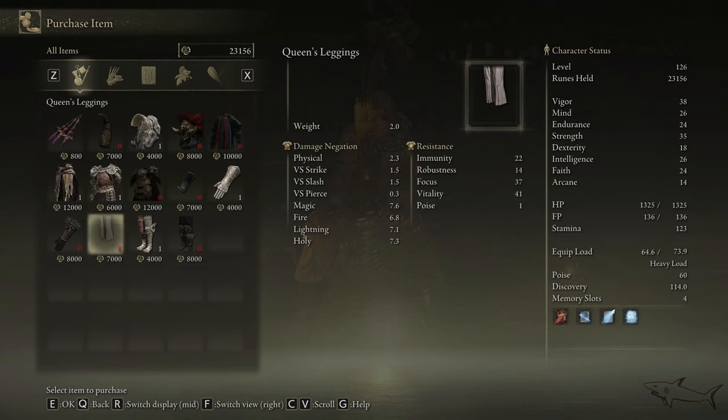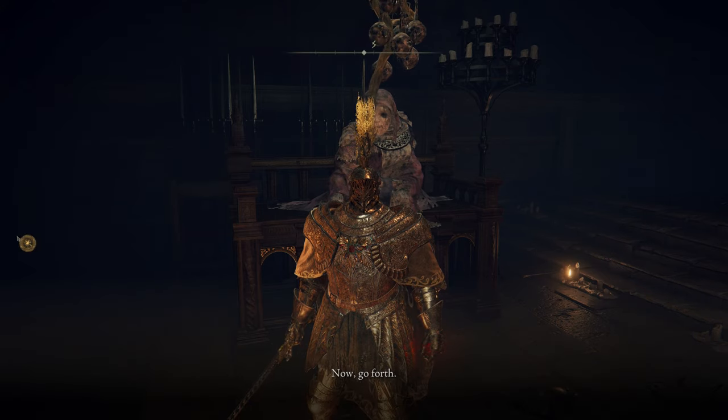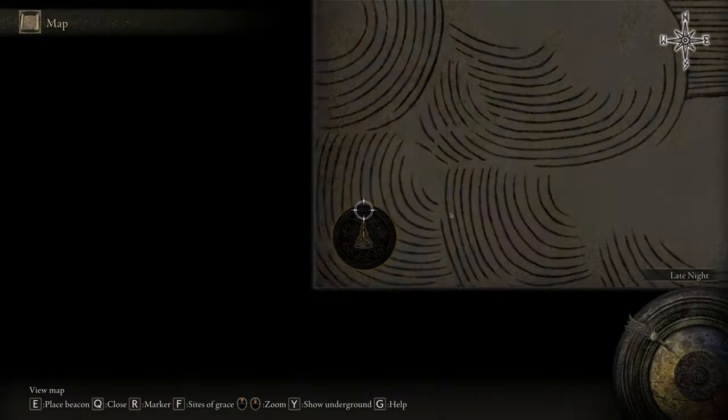Now it's time to equip those and look at the stats. The fire, lightning, holy, and magic resistance are insanely good — look at every single stat, so good.